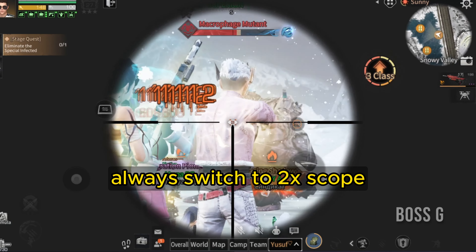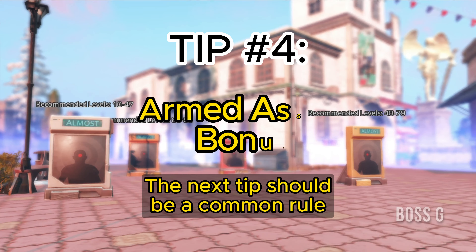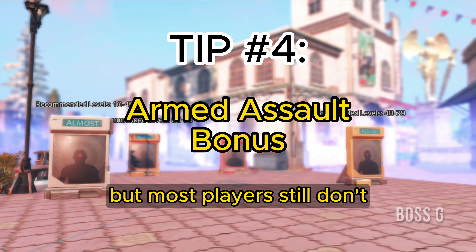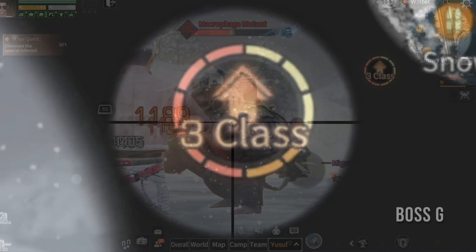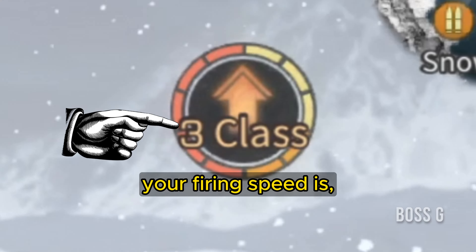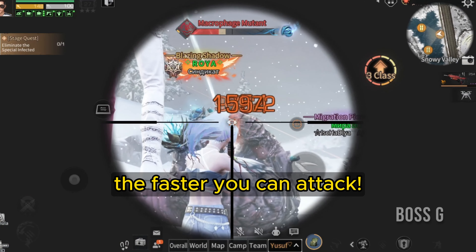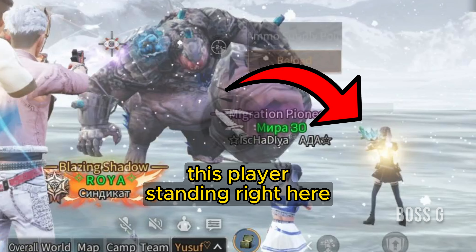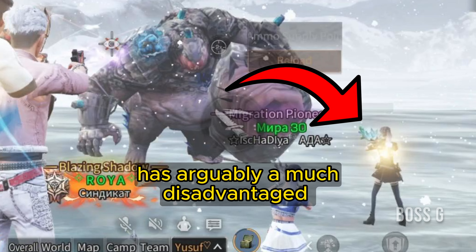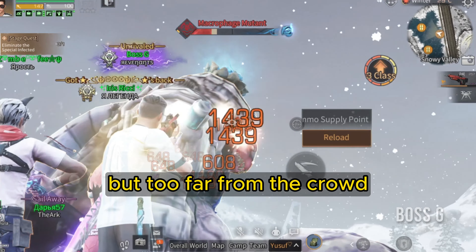When the monster is far away, always switch to the 2x scope for more stability. The next tip should be a common rule, but most players still don't know it: this number right here indicates how fast your firing speed is. The more players are beside you, the faster you can attack. For instance, this player standing right here has a much disadvantaged firing rate, trying to get a better headshot but too far from the crowd.